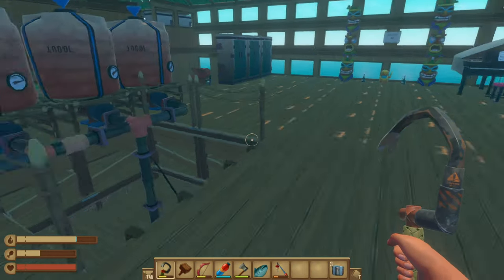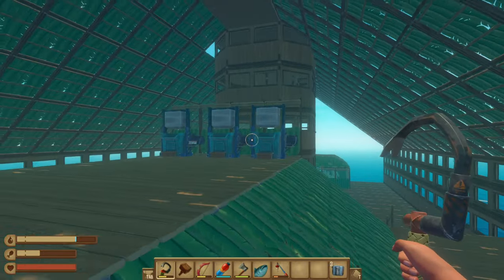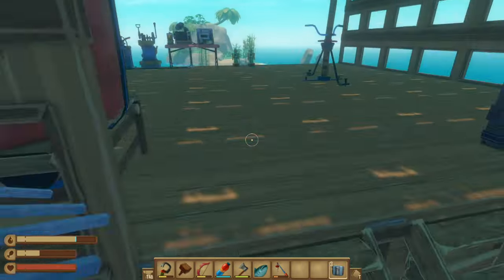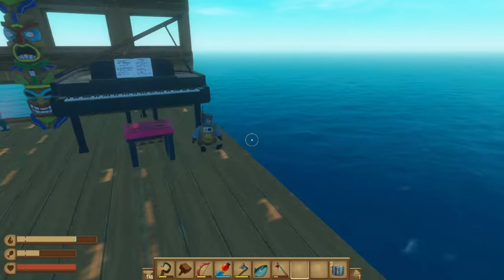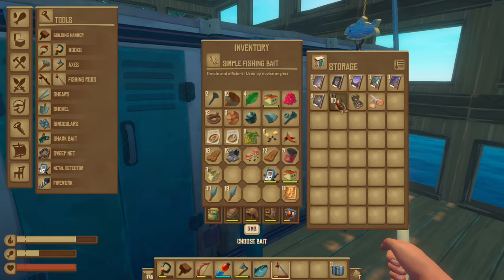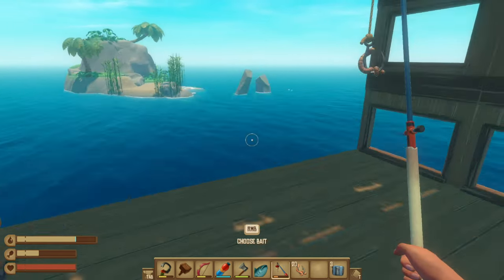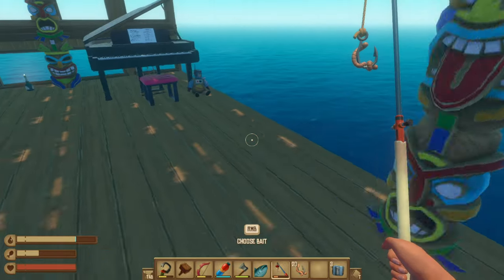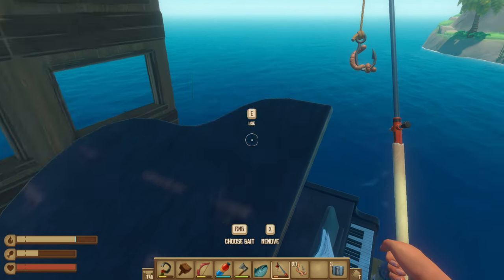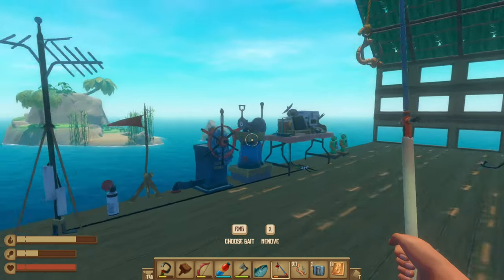Okay guys, so basically the summary of the video was: once you obtain the recycler, you obtain trash cubes. With trash cubes, you go to the trading outposts. Once you go there, you buy bait. With that bait you catch different kinds of fish. Once you catch those fish, you go back to the trading outpost and sell. Once you sell, you get trade coins — and that is how you get trash cubes. Trade coins. This video.